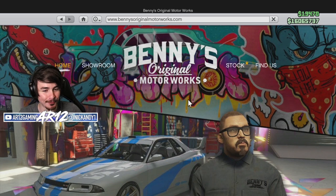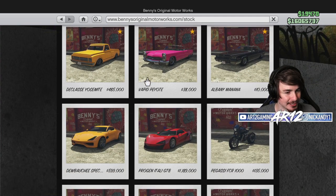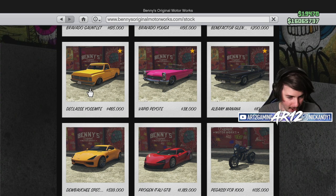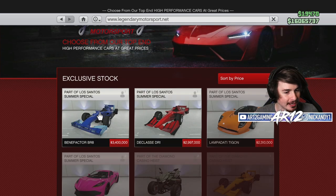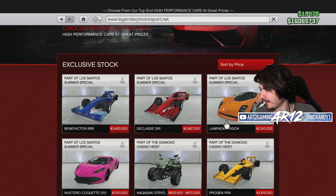You guys decided that we would be coming over to Benny's and we would be purchasing the Yosemite, the truck. You might think you've seen this truck before, but I promise this is one of GTA 5's most customizable vehicles in the entire game. If you guys have any other cars you want me to check out as part of the new update, we've still got the F1 car, the Indy car, this orange thing.